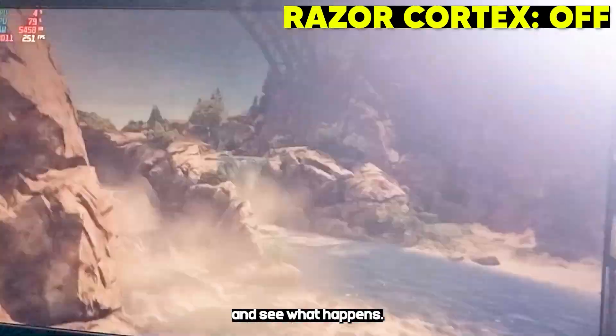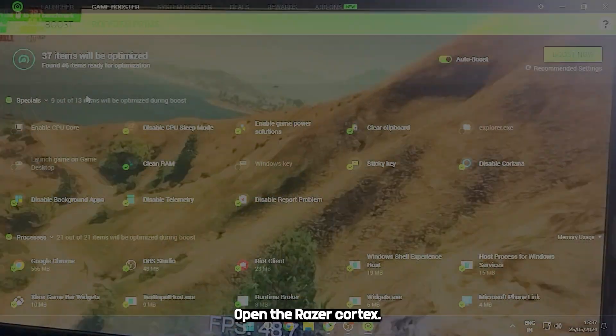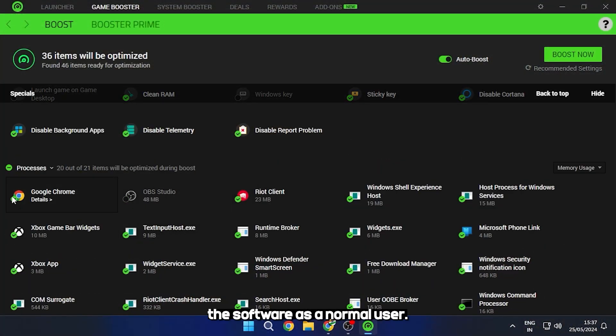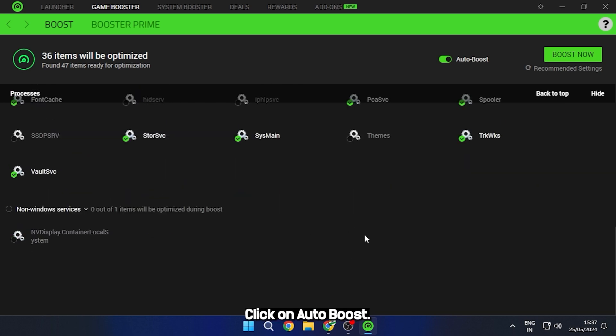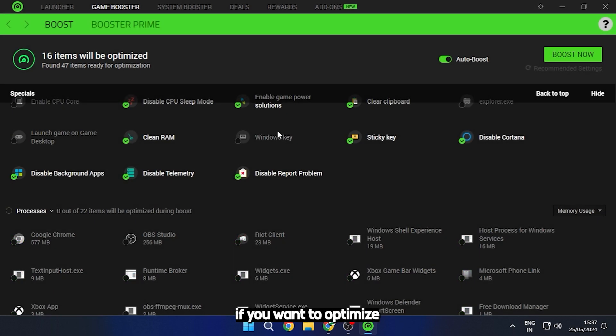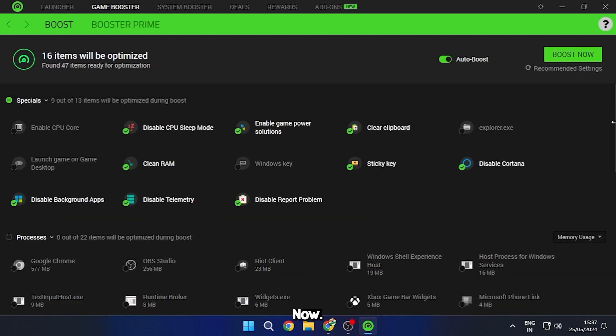Now let's turn on Razer Cortex and see what happens. Open Razer Cortex. We will use the software as a normal user, no extra stuff. Click on Game Booster and go to Boost. Click on Auto Boost. If you want to optimize more then tick the Processes section. Now click on Boost now.